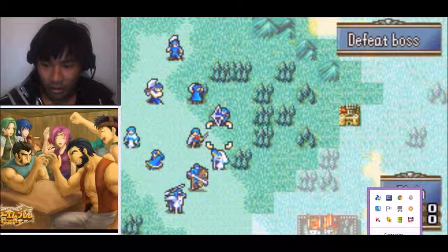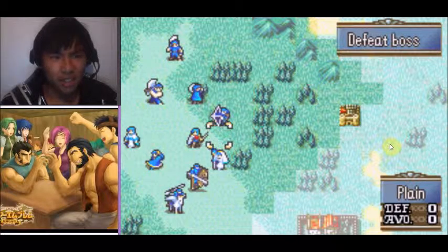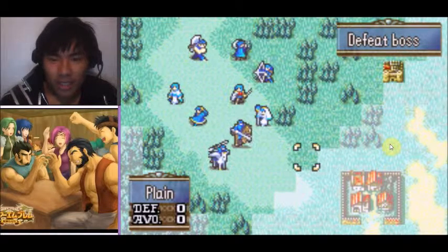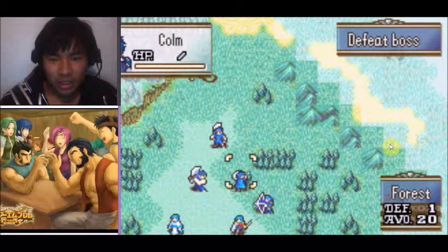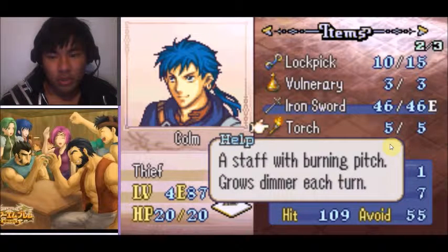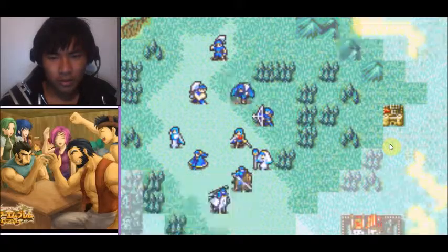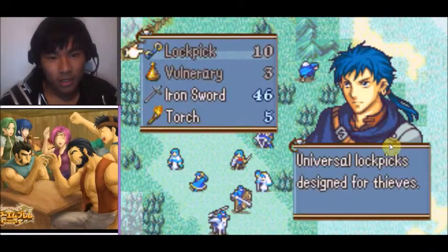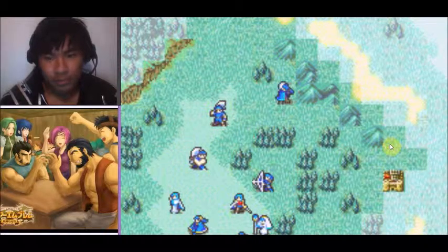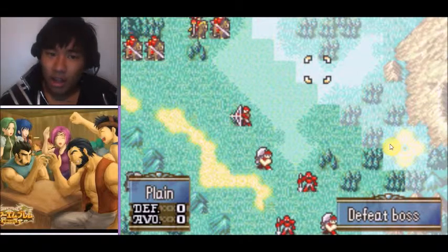I've already recorded for 16 minutes and I've only just started — well, I did a little bit of pre-prep. Fog of war is a pain. Another thing that can help in fog of war is the torch item, which allows you to see a lot further — I believe it's double the range of a normal unit's vision. And if you have a thief use a torch, you can see a huge chunk of the map.